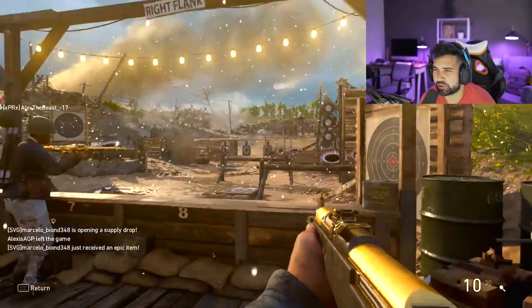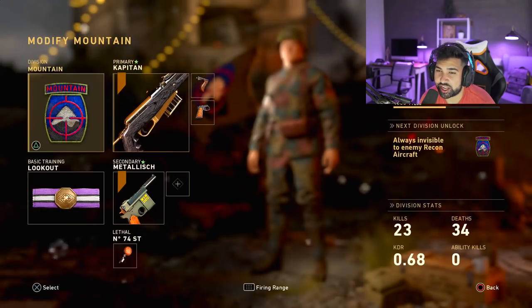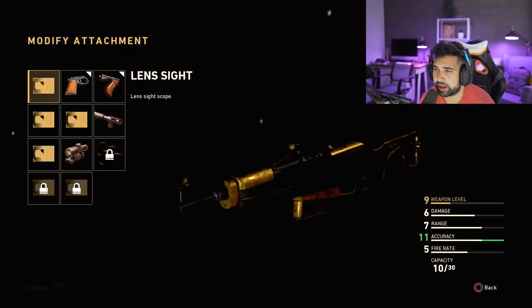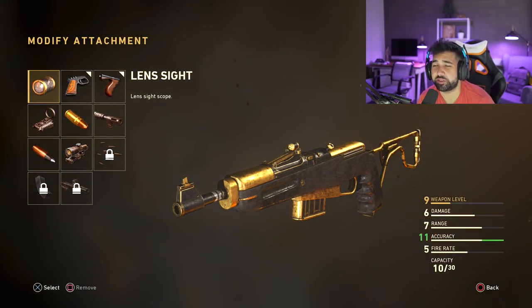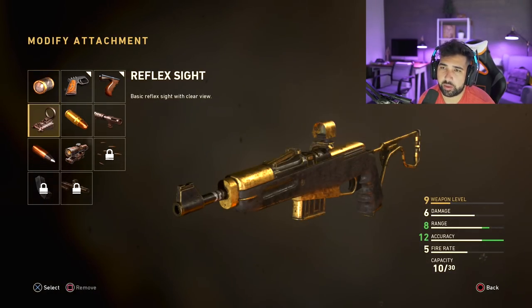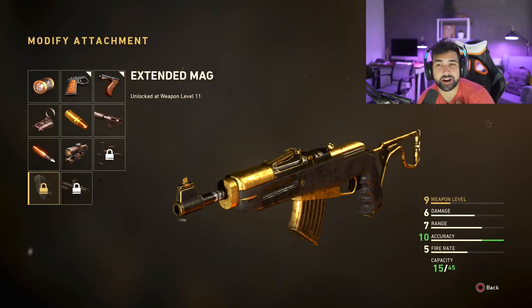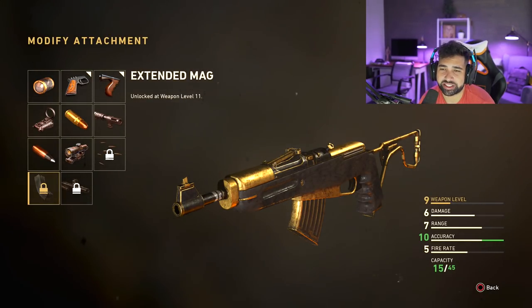This weapon has a major drawback — as you can see, it's only got 30 bullets, and that is really bad. What I'm gonna have to do is probably run Prime for now. This weapon only shoots one bullet at a time, so Prime is gonna help a little with flinch even though it's been nerfed. But primarily I want to use it because this weapon has no bullets in the magazine and I don't have extended mags unlocked yet.